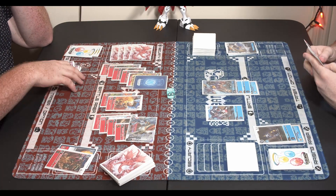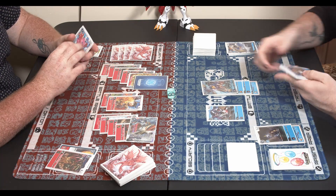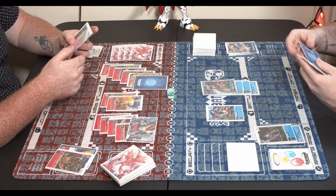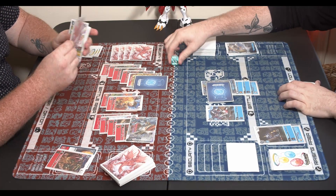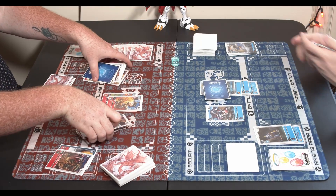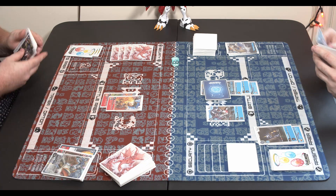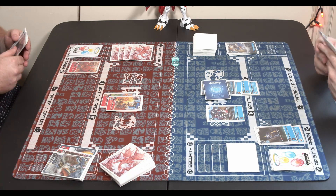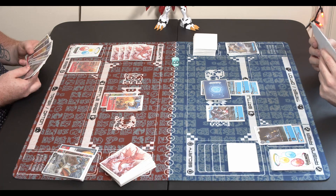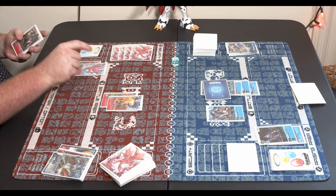Sadly didn't hit an Omnimon or a Gaia Force. He made it active to evolve — and there it goes. He's going to destroy both of the Omnimons. Omnimon's effect states you can destroy a Digimon on your opponent's field, and if they have another one with the same name, you destroy that one as well. So yeah, he wiped my board and Blue is in a winning position now.